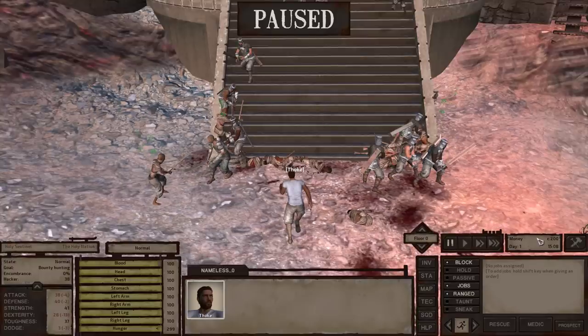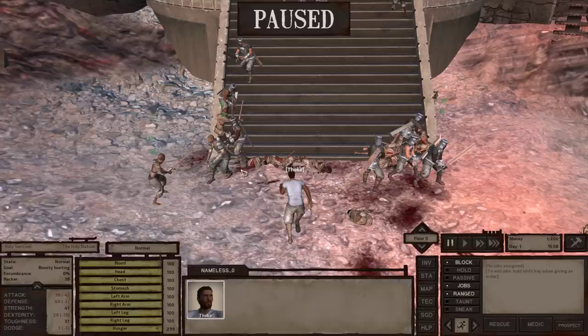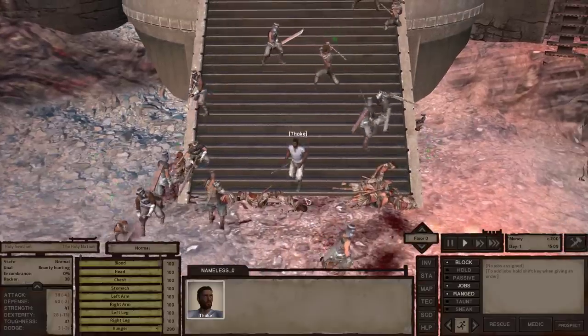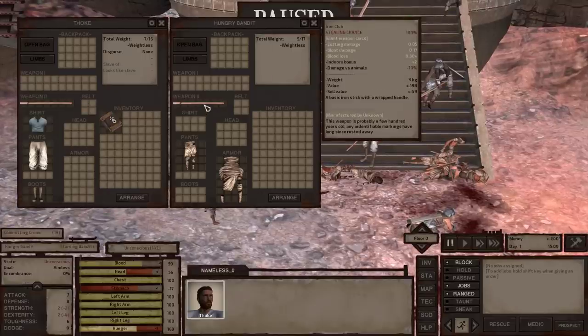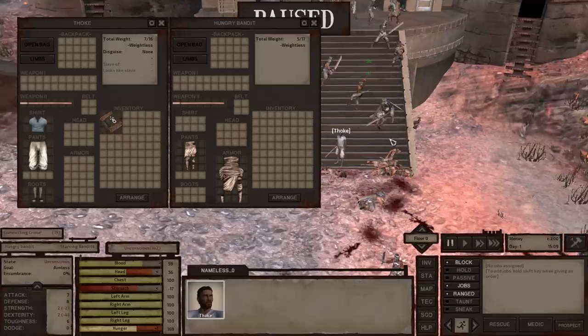You're basically a person who's got barely any money and no food to your name right now, so you have to do what you need to survive. So while everyone's distracted with fighting, you can click on one of these unconscious or dead people and steal some of their items.